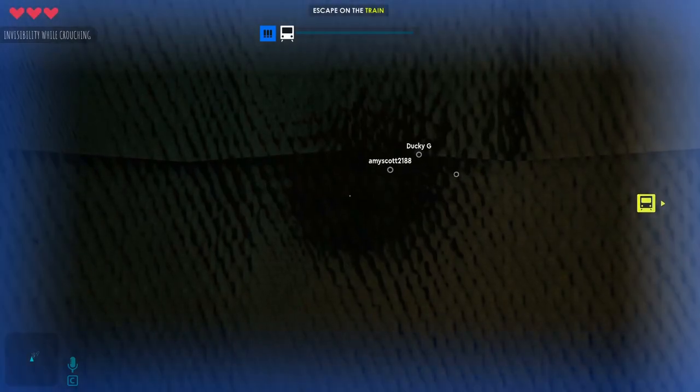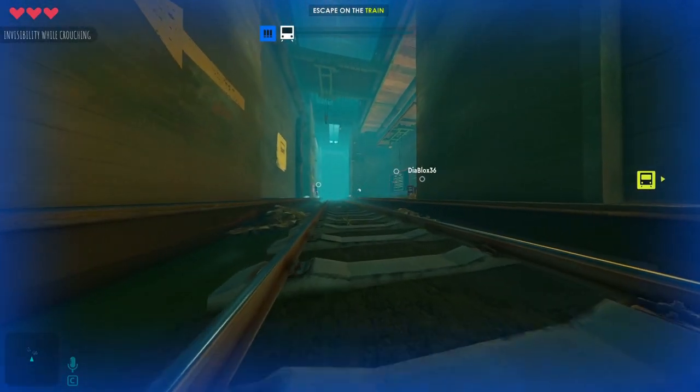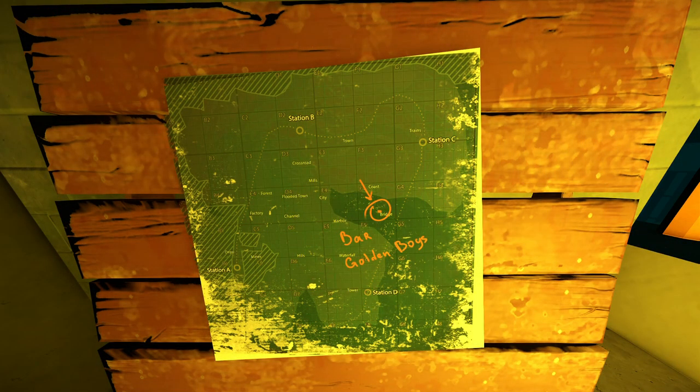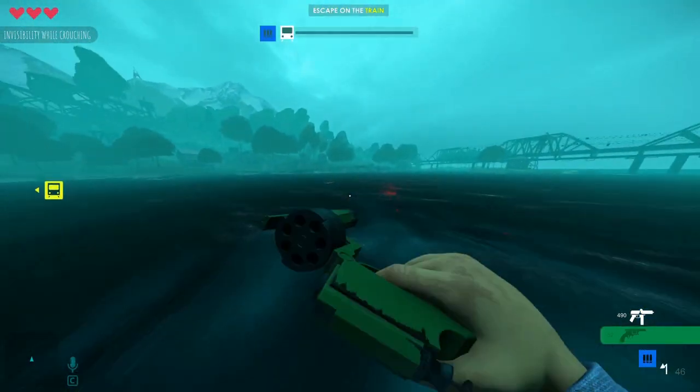I'll just start explaining. Bar Golden Boys is a location on the map that can be found in the stations. Every station has a map with the words Bar Golden Boys. So what you need to do is go to this area on the map, take the radio with you that spawns in the station, and go underwater.